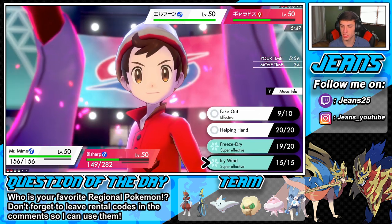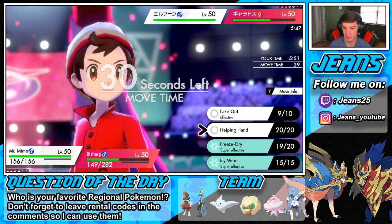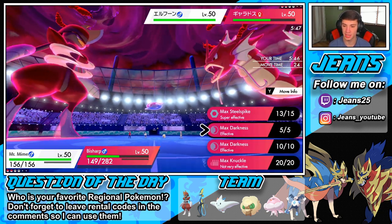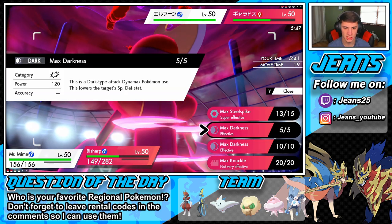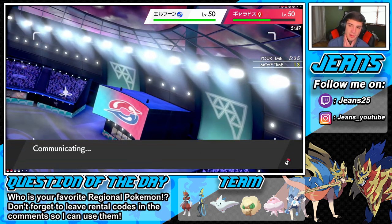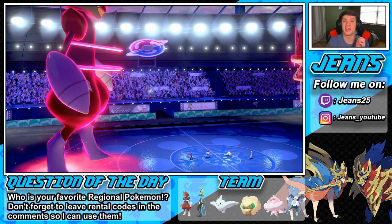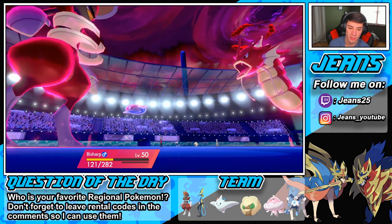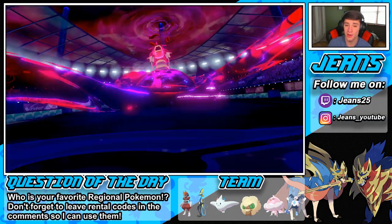I think I drop the speed here, but then he's just gonna have Tailwind and it won't really do much. I could go Helping Hand and take out the Gyarados here. Mr. Mime should just be chilling against that Whimsicott — Max Darkness or Max Steel Spike? I think Helping Hand and Max Darkness — that's still STAB. This could potentially KO. We kind of need it to KO. Thank you for the Helping Hand Mr. Mime! Energy Ball coming in — do we outspeed? We do! Take him out!